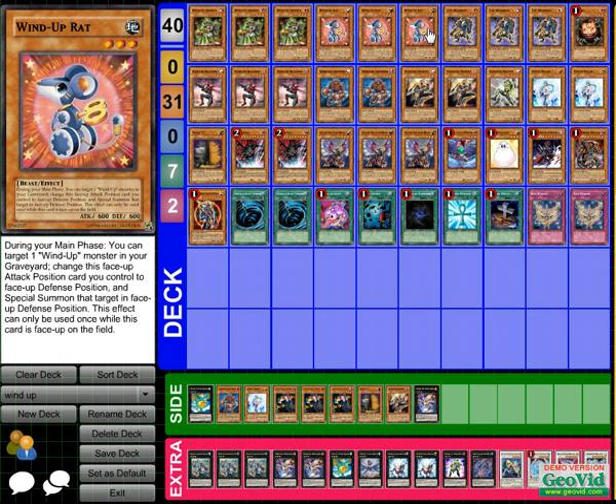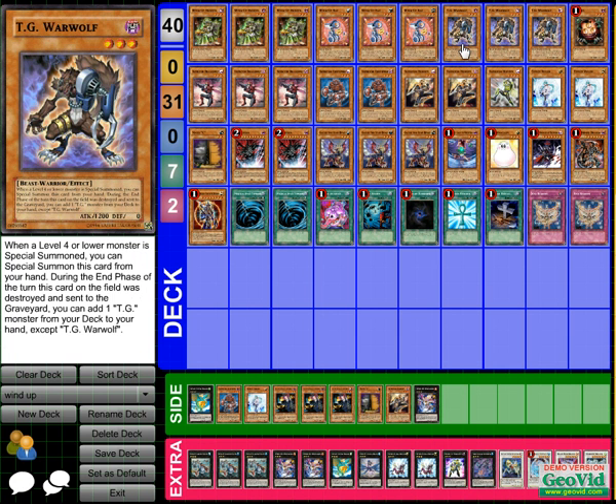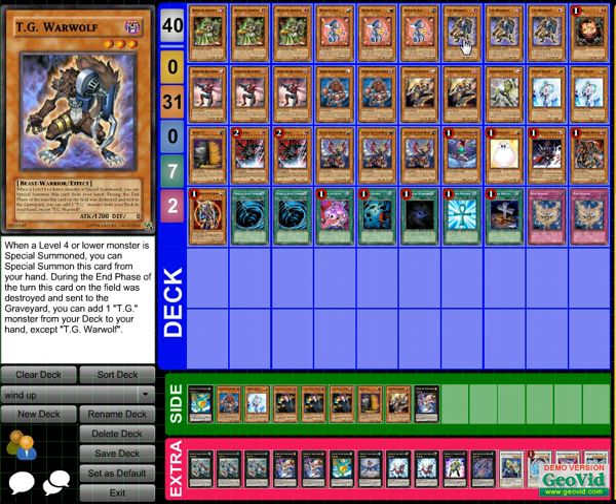I'll give a detailed explanation of why I use each card and my tech choices, because I haven't seen too many decks online — I just built it myself and hopefully my build is unique. I run three TG Werewolves. This is one of the main consistencies in the deck. Once I summon Rat, switch to defense, special summon Wind-Up Hunter, if I have a Werewolf in hand, I drop it and now I have three level threes to work with.